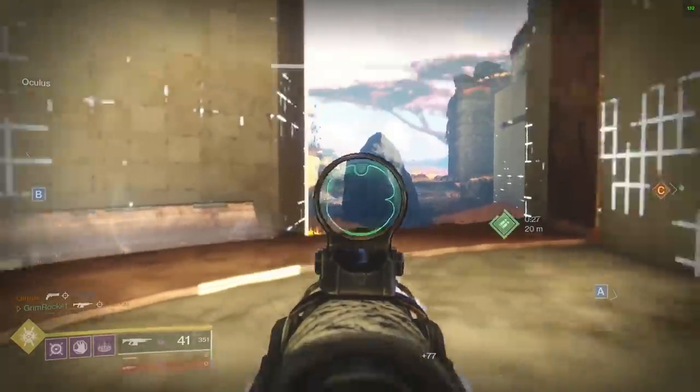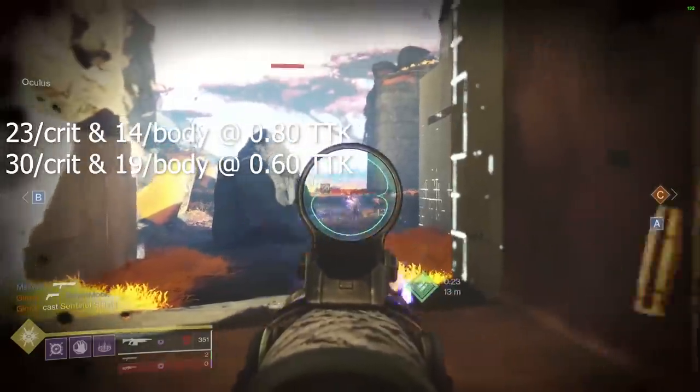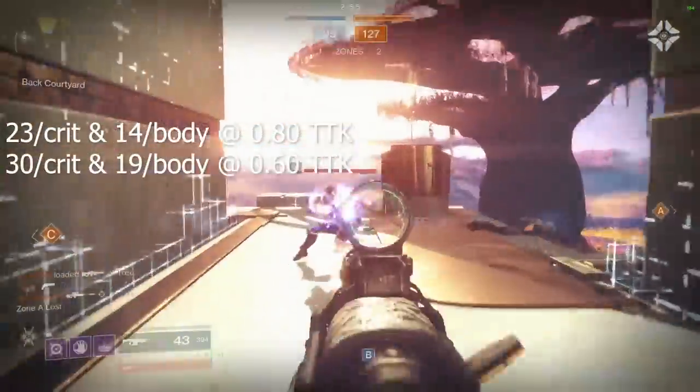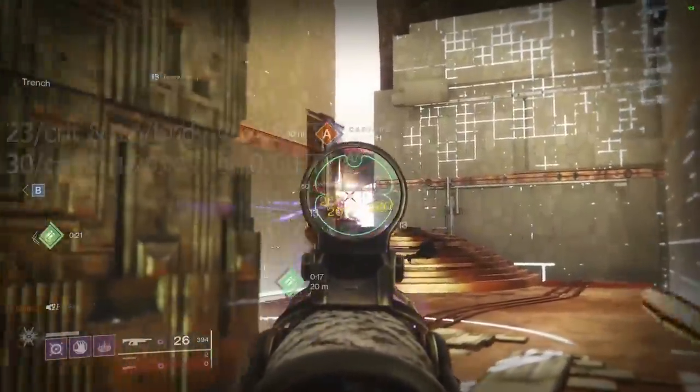Let's talk about Kill Clip — that's the big one. Kill Clip on a 600 round-per-minute auto rifle allows the weapon to jump from 23 per crit and 14 per body to 30 per crit and 19 per body. So the damage bump is pretty nice, but is it better than the next roll?